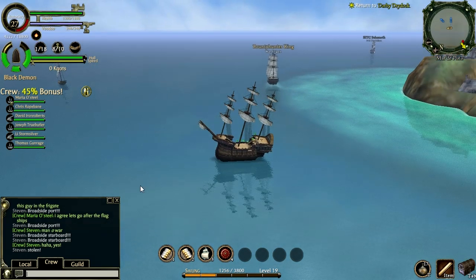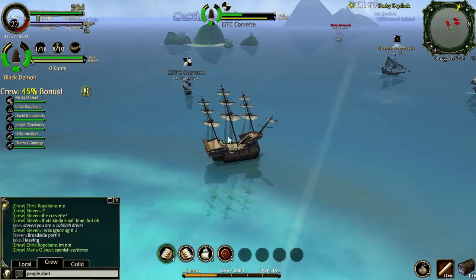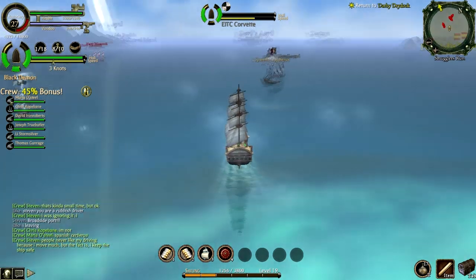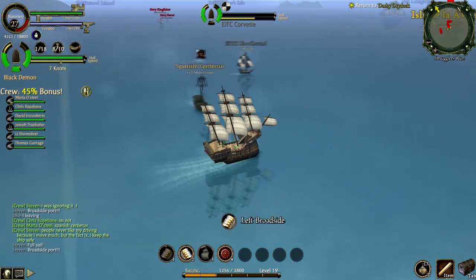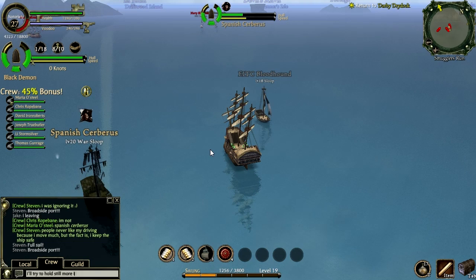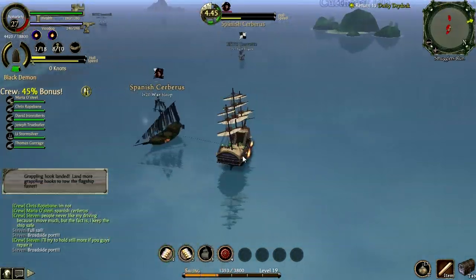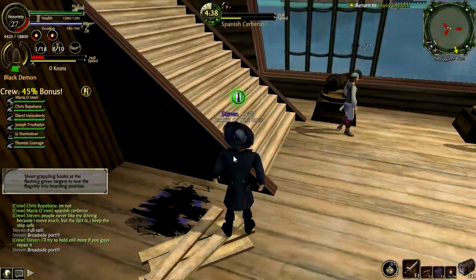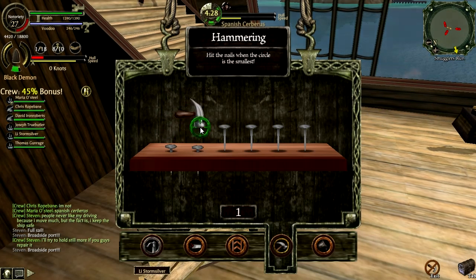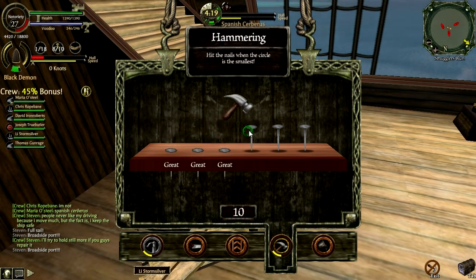I don't even know if we got a reward for it — probably got the XP. I was pretty pissed; it happened like three times and I only showed one. Someone named Jake says 'Steven, you are a rubbish driver.' He's not even paying for the game, so he's a total noob. I say, 'People never like my driving because I move too much, but I keep the ship safe — no one else does that. I'll try to hold still more if you repair it.' As you can see, they're not repairing it and the ship health gets rather low, so I take the helm back because they're about to mutiny me.